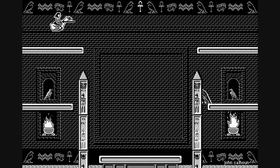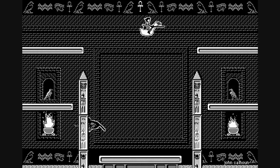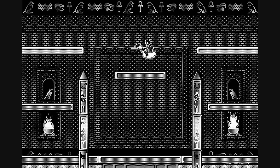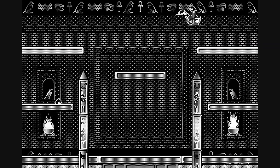Greetings fellow Mac Addicts. In this video we're looking at the Glypher Trilogy from John Calhoun, also known as Soft Dorothy Software. I say it's a trilogy but it would be more accurate to say that they are iterations of the same game, which itself is a clone of the 1982 arcade game Joust. Glypher has quite a few differences to make it feel unique compared to the arcade original, but I'll talk more about that later.